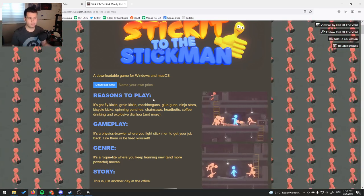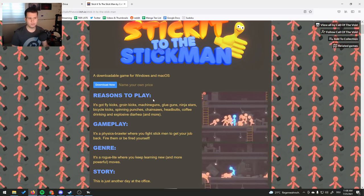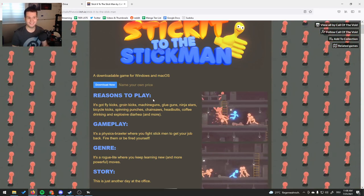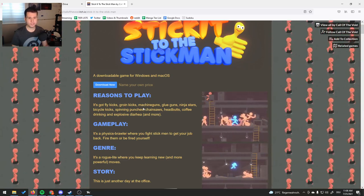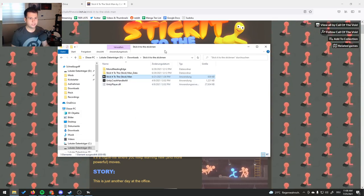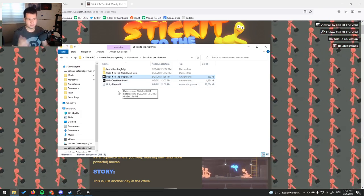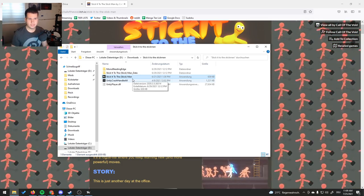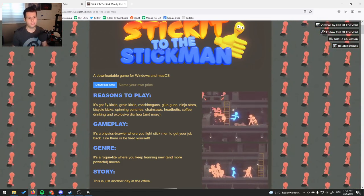You can just download it for free if you want, although honestly I quite like this game, so throw them five bucks. Anyway, let's have a look at this in just a second. First, I want to show you what it looks like when you download this. You get a zip, you unpack it, and then you get this little folder and an exe that you've got to launch. It isn't on Steam, it's only available on itch.io.